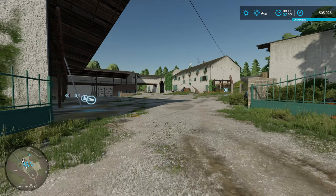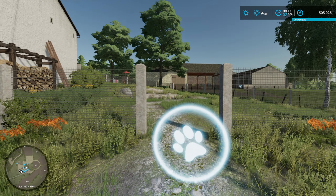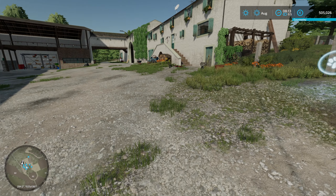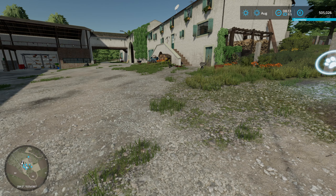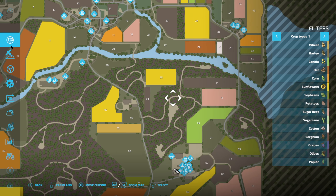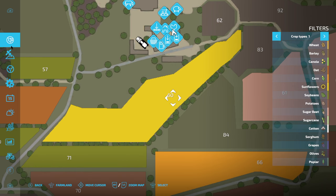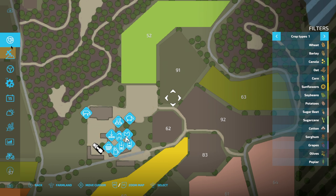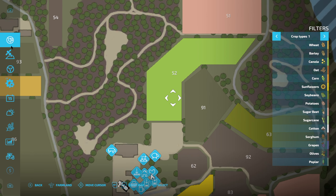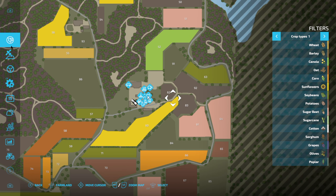Now we're farmers, so we need things. I'd like to get animals straight away but we can't feed them. I would like to get chickens and cows, so we'd need to buy a grass field and maybe a wheat field. Let's see what's around us. We have sunflowers here, and I think this is soybeans, and we have canola — so nothing like wheat or grass.